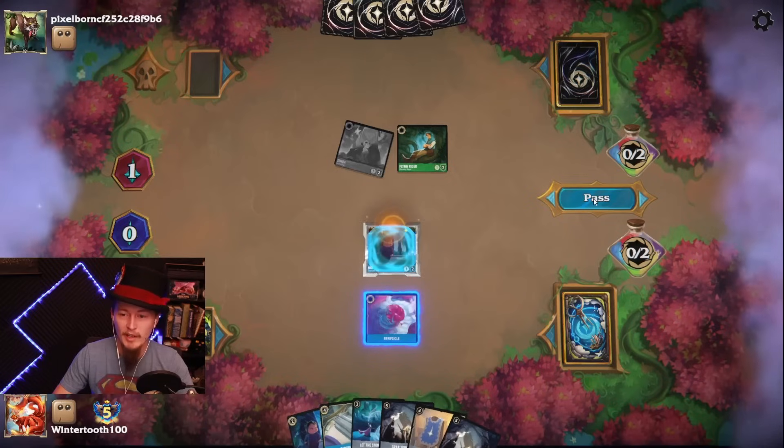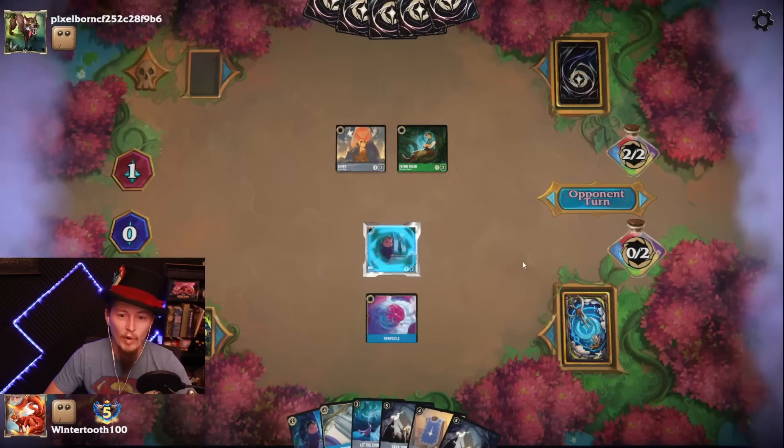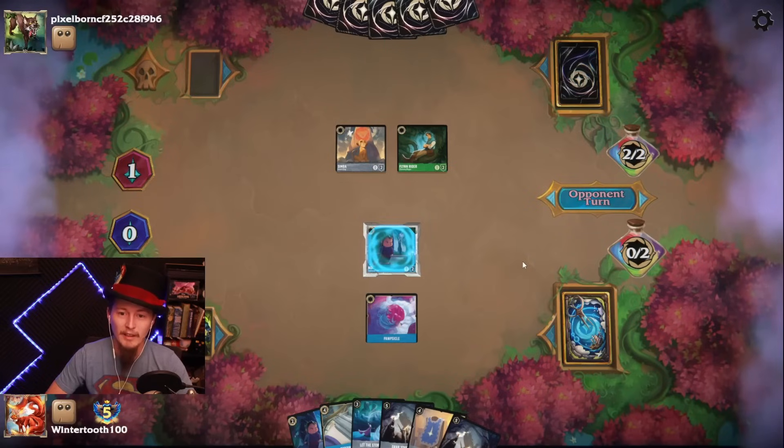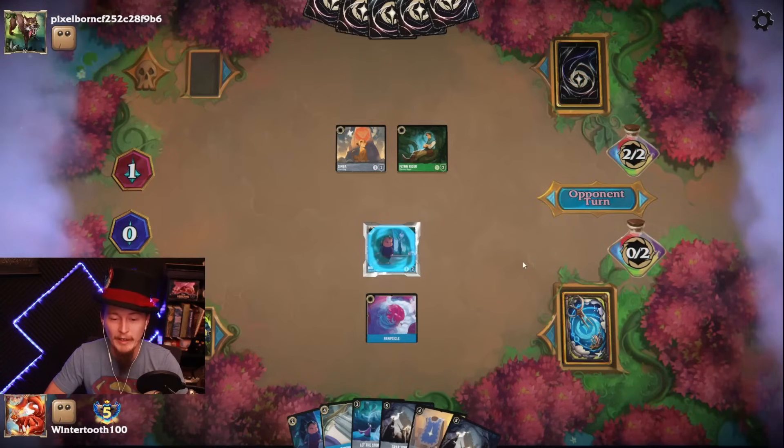We're going to have to do a little bit of catching up, but the Resist and Ward should be really good for Noe. Still, opponent plays a Prince Eric or Captain Hook here.